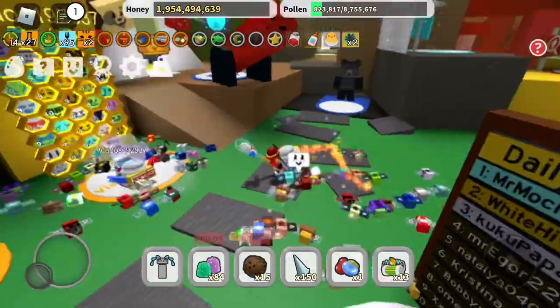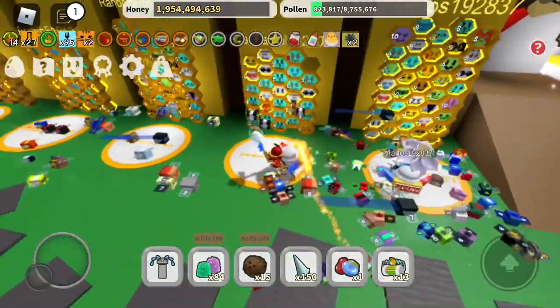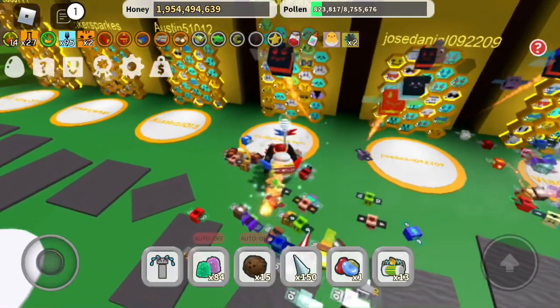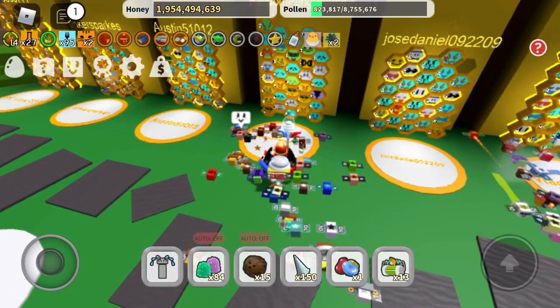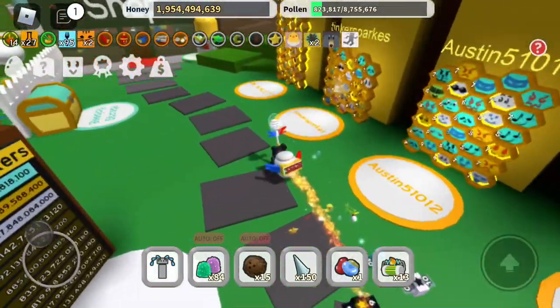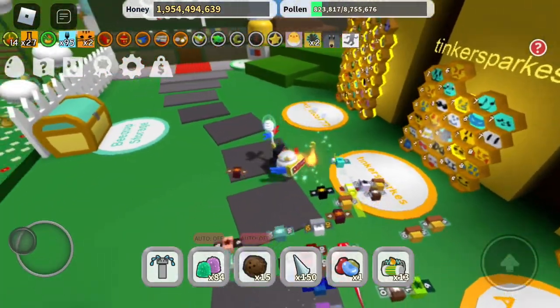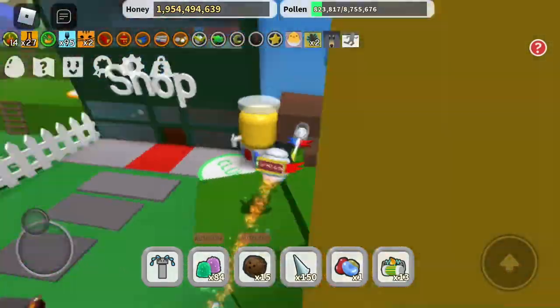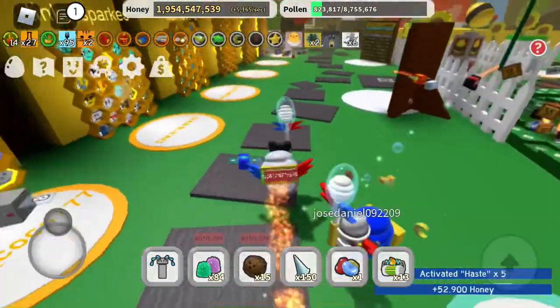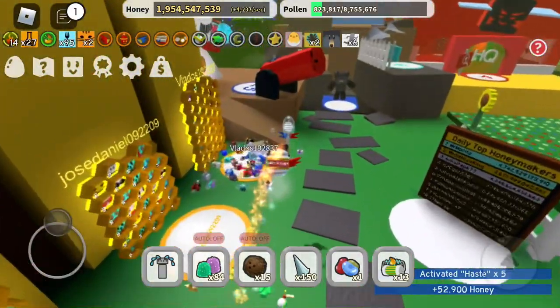I'm just going to try and kill Cocoa Crab, get the Cocoa Boots, send the Cocoa backpack, and yeah, I'll be fully pro. I guess we should do more random stuff. I'm just going to use the Honey Dispenser — there's not much I can do right now.